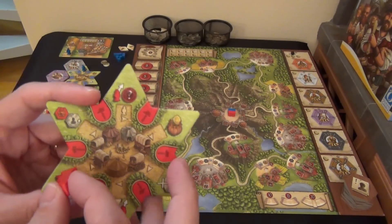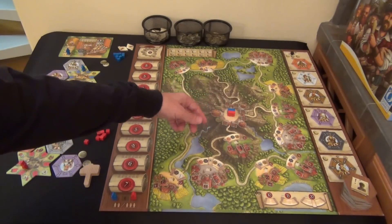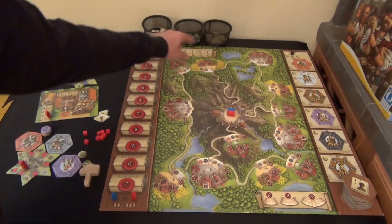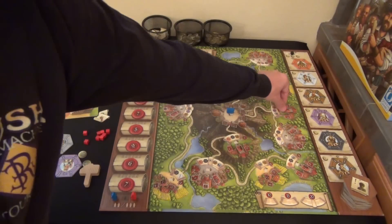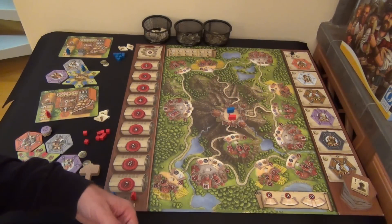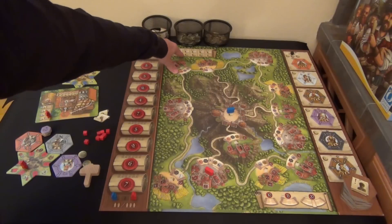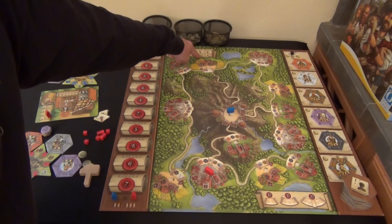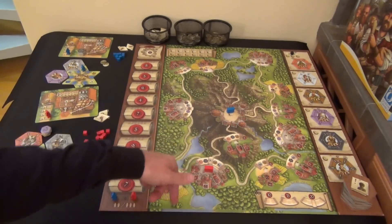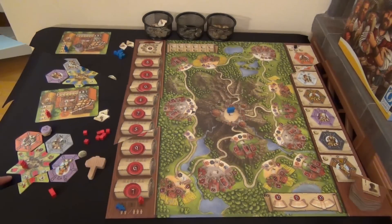The Travel action moves your carriage around the board so you can reach towns to build. The first movement is free — zero cost. Moving to a second location costs one coin, three movements cost three coins, four cost six, five cost ten, and six cost fifteen. You must be in a town to build there.